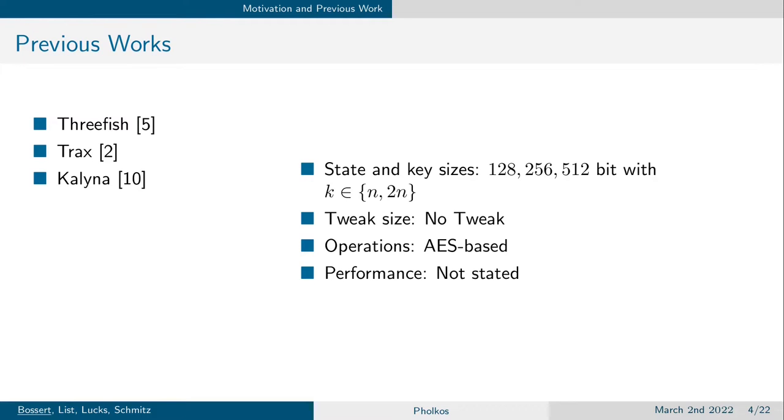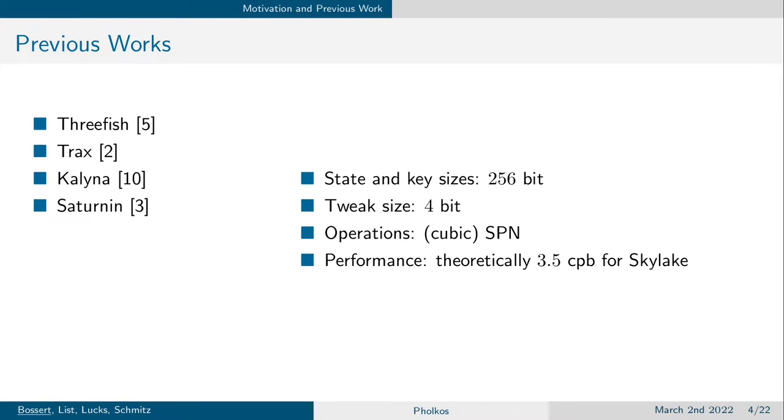Kalyna is the new block cipher standard for Ukraine. It has state and key sizes between 128 and 512 bits, where the key is either the same as the state size or twice the state size. It has no tweak, but it is based on the AES, which should provide really good performance on modern processors. SATURN is also a substitution-permutation network, usually represented in a cubic manner. It has a state and key size of 256 bits and a tweak size of 4 bits, which suffices for domain separation. Its performance on modern processors should theoretically be around 3.5 cycles per byte, though it was mainly designed for lightweight processors.